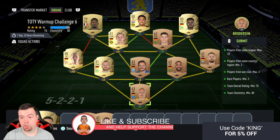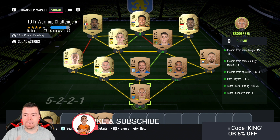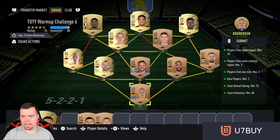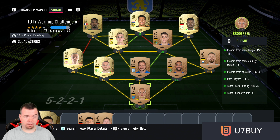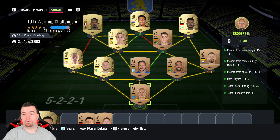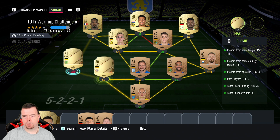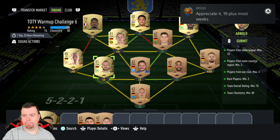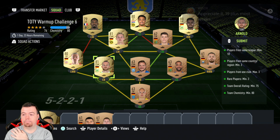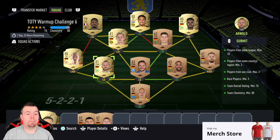The requirements are: players from same league, max of 10 — I've gone for mainly the German league and German players. Players from same nationality, 80 minimum of three, as you can see. Players from same club, max of three — don't need to worry about that one. Rare players minimum of two. We've got more than two rare players, and we've got a team chemistry of 80.